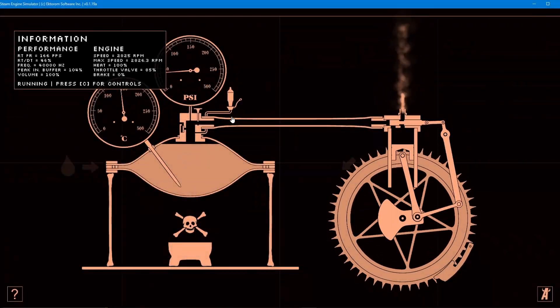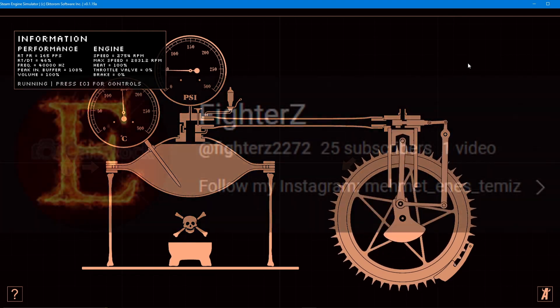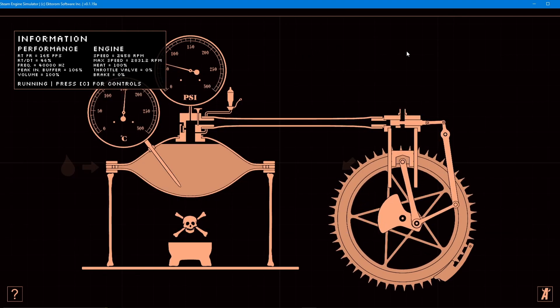Hello guys, in this video I'll be showing you how to get more than 2500 RPM in Steam Engine Simulator. First, shout out to this guy — he told me about this trick. So let's get started.